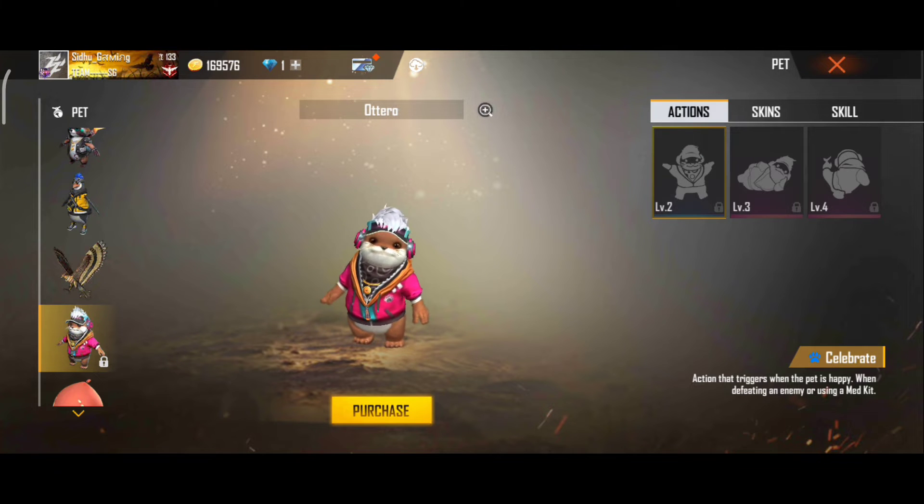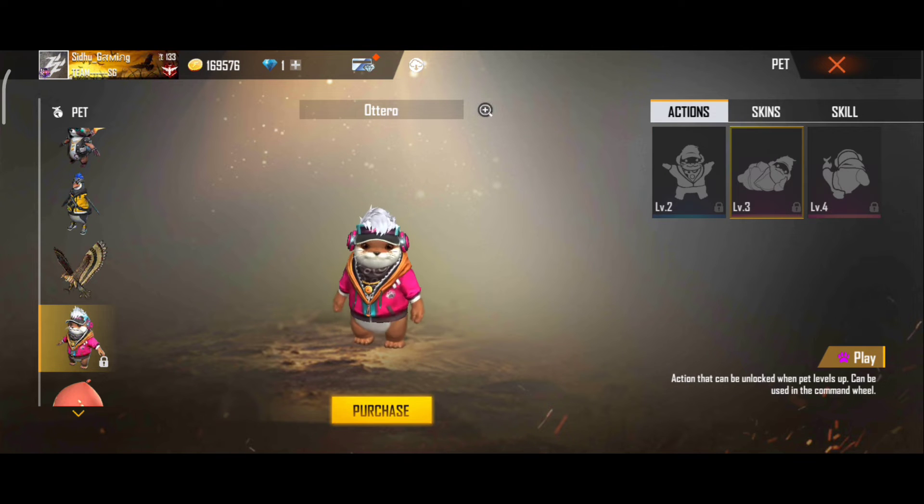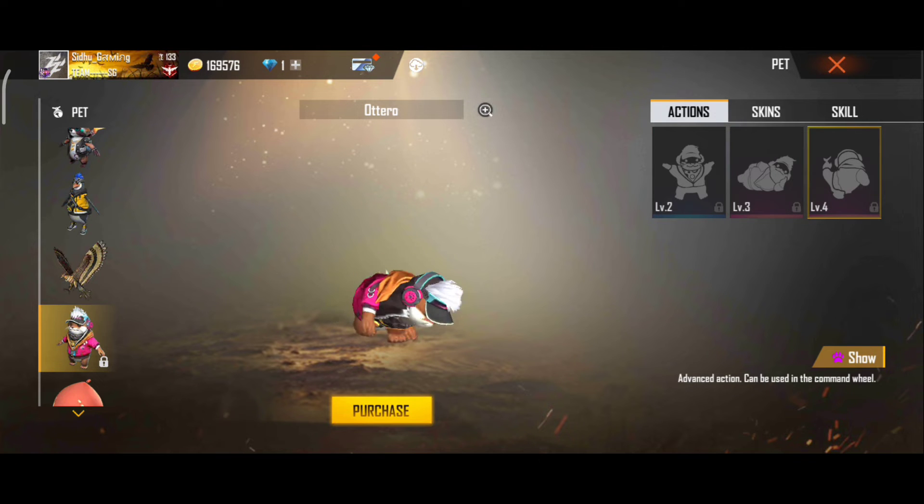This pet name is Hot Row. Its abilities are when using medkits, the receiver will also recover some EP. The amount of EP recovered is 65% of HP recovered. It is good to use in camp and rush gameplay.